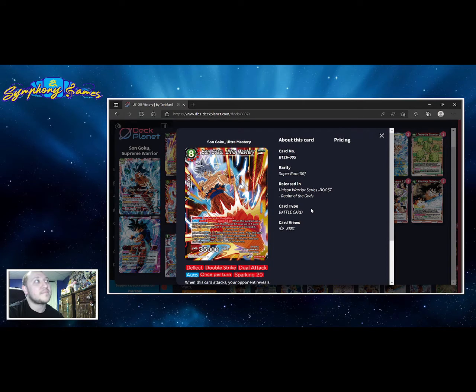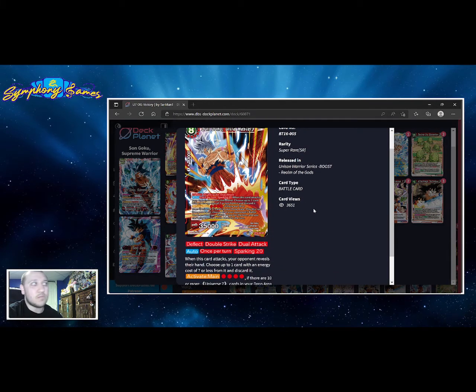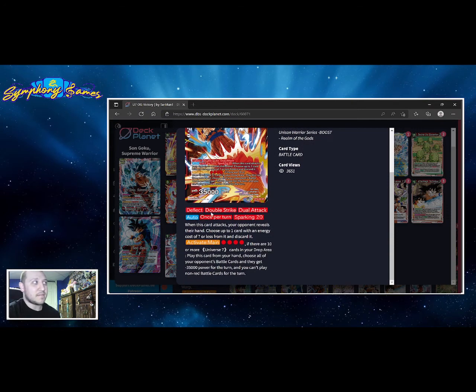Ultra Mastery — we're playing four because we don't want to miss it. We want to see it in hand, and worst case we use our leader skill to pull it from the drop area. We want to save that for a super combo or something to give more value on our Victory Strike swing. This card — if you don't know — does a lot: deflect, double strike, dual attack. We really only want to use it as an evolved target and for the sparking 20 effect: when this card attacks, your opponent reveals their hand, you choose up to one card with an energy cost of seven or less and discard it. You can target secret rares, negates, blockers, super combos — anything preventing you from winning with Victory Strike.